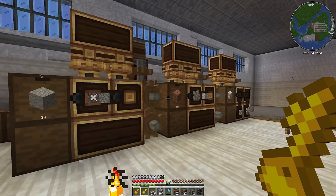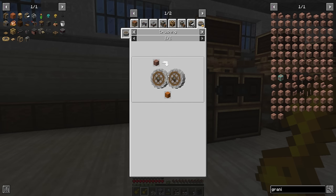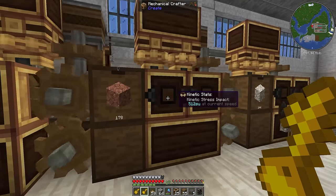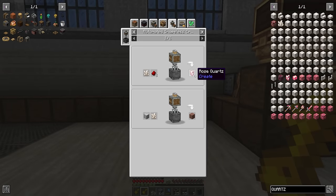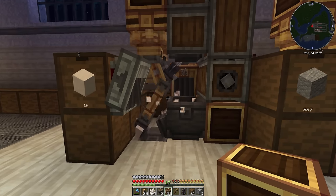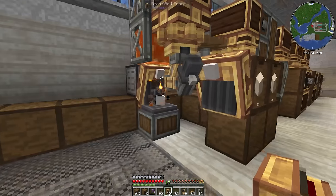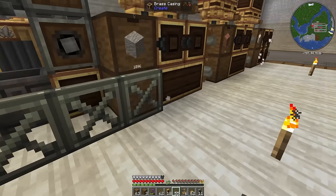Is there anything else worth making from diorite up here? Apparently we can turn granite into red sand — safe to say that's fine for now. For quartz we can make quartz blocks and smooth quartz. We'll do automated packing to get blocks of quartz — there's our little quartz machine going. And now we're producing smooth quartz as well, 16 at a time. That's another five block types we're producing. Let's get some barriers up to make this area look a bit safer.